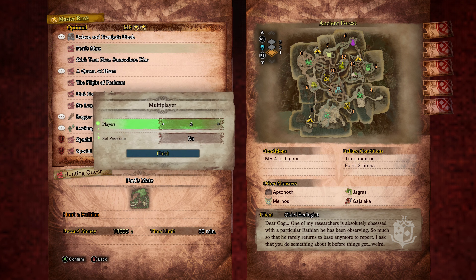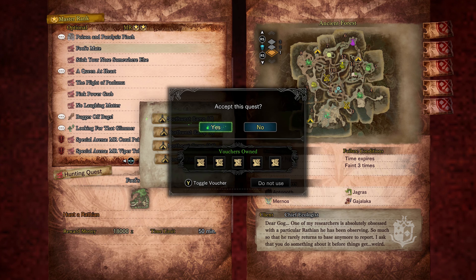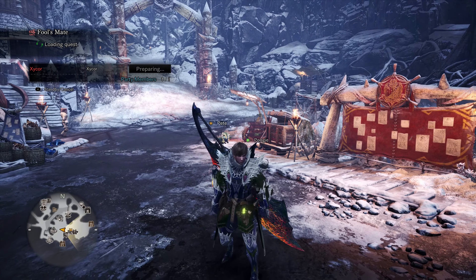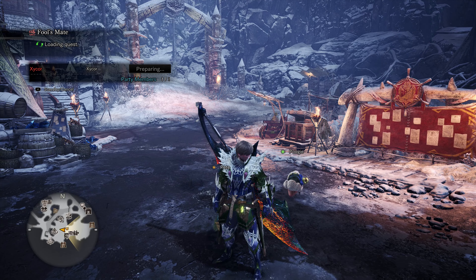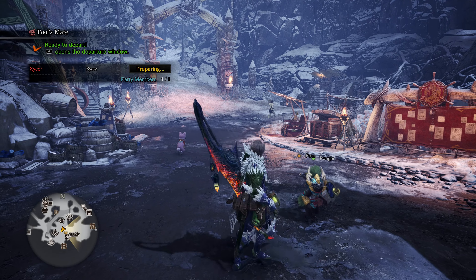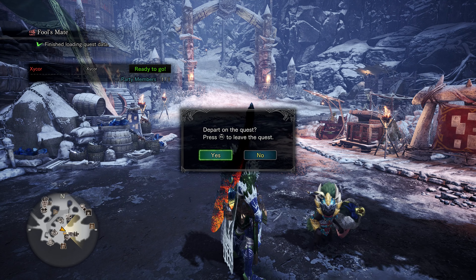Because Rathian tends to be in the Ancient Forest a lot. Let's start this up. And of course I have Pete with me — Pete's always with me, he's my little buddy. I have Pete with Xeno'jiiva armor because he's nice and decked out and has good attack.